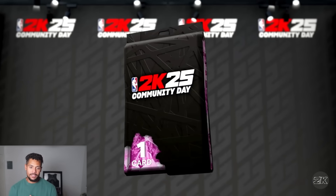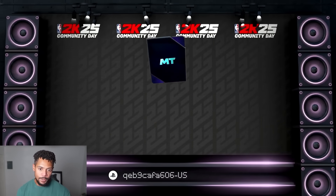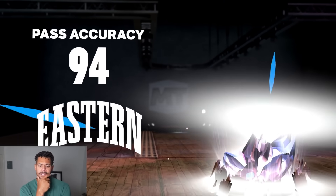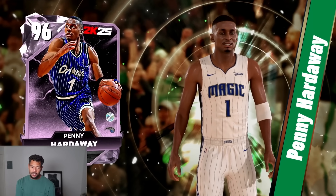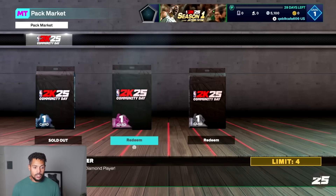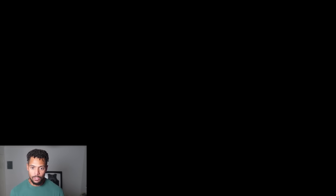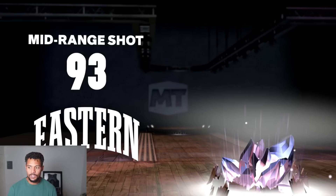Now onto the Pink Diamonds. The Galaxy Opals were amazing, these Pink Diamond cards were really good as well. Eastern, 94 pass accuracy — this was Penny Hardaway. I'm not gonna lie, I did not like this Penny card. His shot was not great. He was great on defense, but he just wasn't quick enough for me. We were only playing Triple Threat, which is three cards, so maybe he's better in fives — I didn't get to play fives with him. The Penny wasn't my favorite.